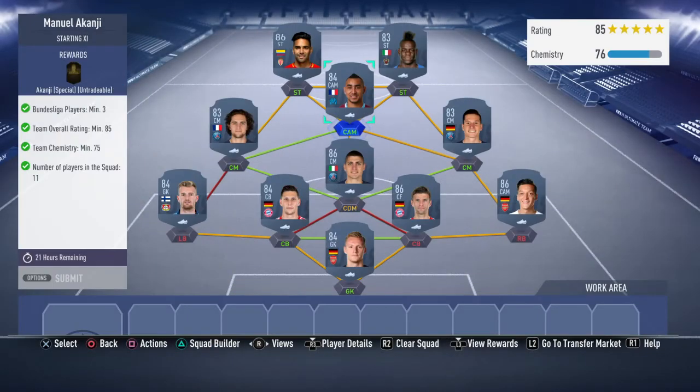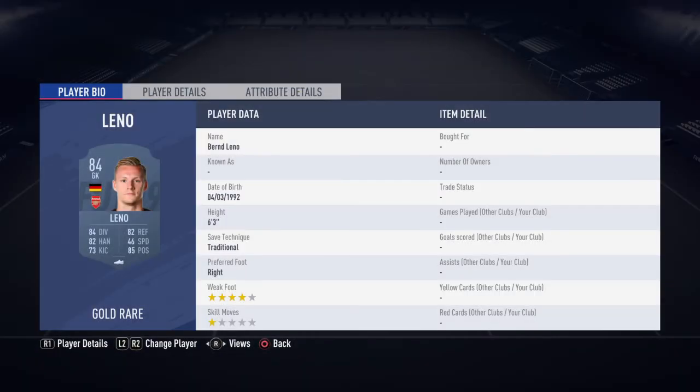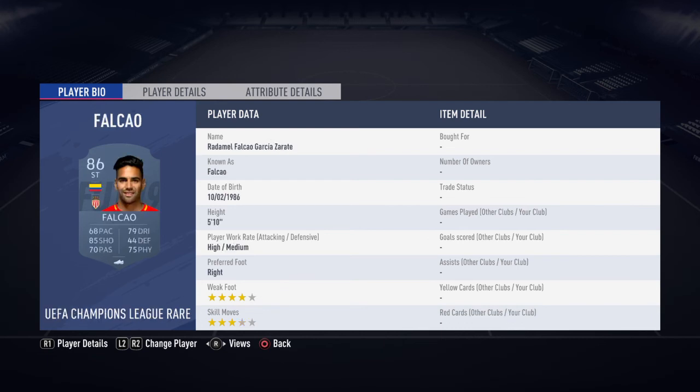So that completes the squad to get that Akanji card. It's roughly about 95k, but the price will fluctuate depending on when you watch this video. In net we've got Bern Leno at 3.5k, Ozil at about 17.5k, Muller just short of 20k, Sule at 6k, that keeper just under 4k, Verratti at 17k, Draxler at 2.2k, Rabiot at 2.1k, Payet at 4.4k, Balotelli at 1.5k, and the UEFA Champions League rare Falcao — the 86 rated one — at 17k.